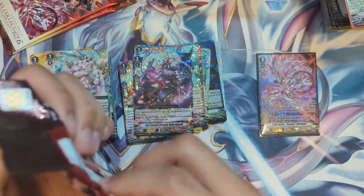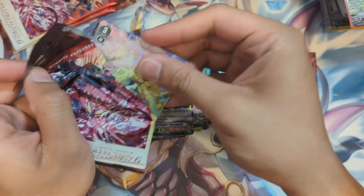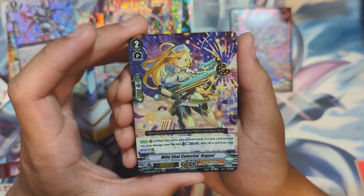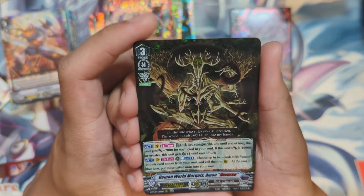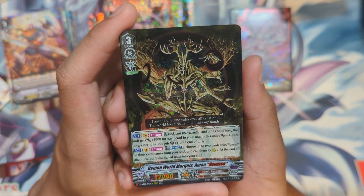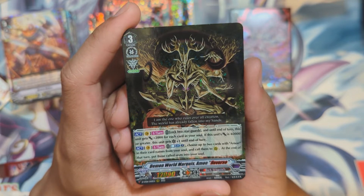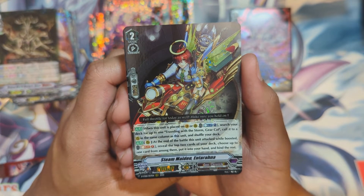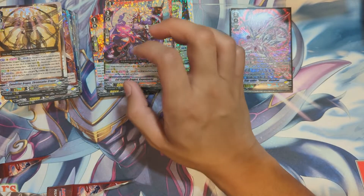Nice little attack spam and the original ability of being able to deal a damage out of nowhere — fun! Next: Drag Ruler Phantom, Stealth Beast Magami, and Budding Permanence Gradual Dragon. Down to three packs left in this box — maybe there's a VSR lurking. Tenacetops, Zirconium, Wild Shot Celestial Ragel, Sura Kaiser, Demon World Marquee, and Amon Reverse. Act once per turn: lock two rear guards until end of turn — this unit gets plus 2k for each card in your soul. If this unit's power is 40k or greater, it gets plus one crit as well. Soul blast one — choose up to two cards with Amon in their card names from your soul, call them to rear guard, at end of turn put them back into your soul.